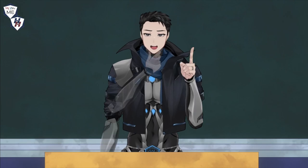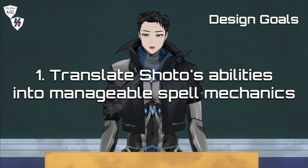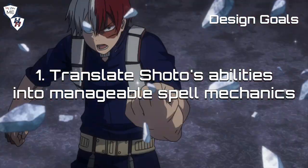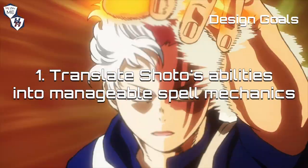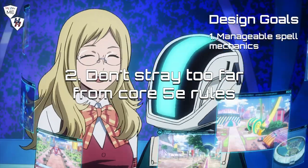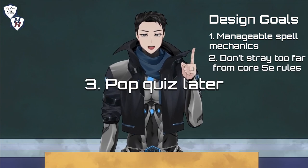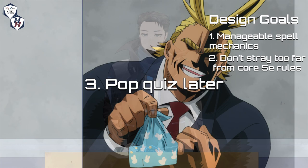Speaking of rules, here are today's learning objectives. First, translate Shoto's Ice and Fire abilities into manageable spell mechanics — that includes special moves like his heaven-piercing Ice Wall or Flashfire Fist. Second, design the features to be unique enough for the character, but still maintain cohesion with the Sorcerer class. There is a third design goal, but I'll get to that in a bit once I showcase the core mechanic of the homebrew.